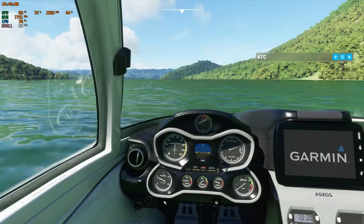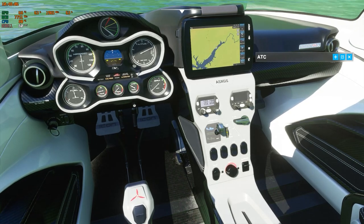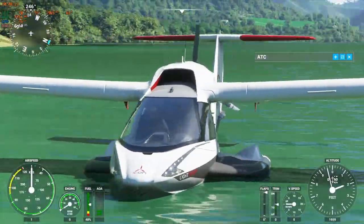Go back in the cockpit, turn the master on, turn all the lights on real quick. The Icon has those LED lights in the front for landing lights — pretty cool.